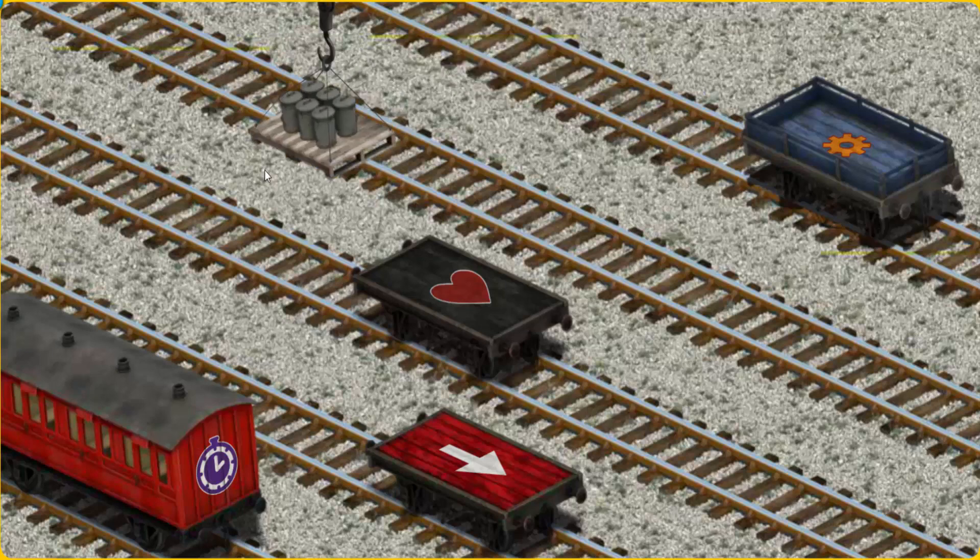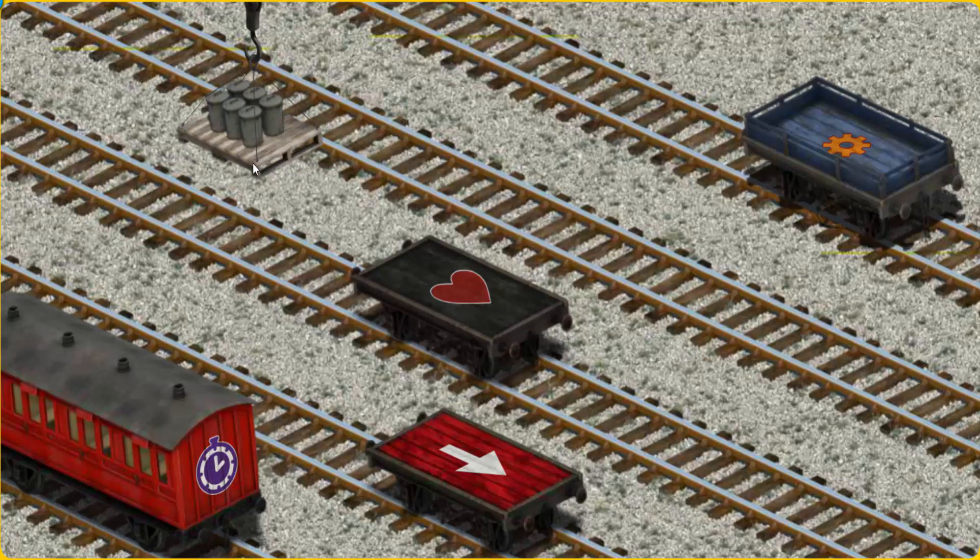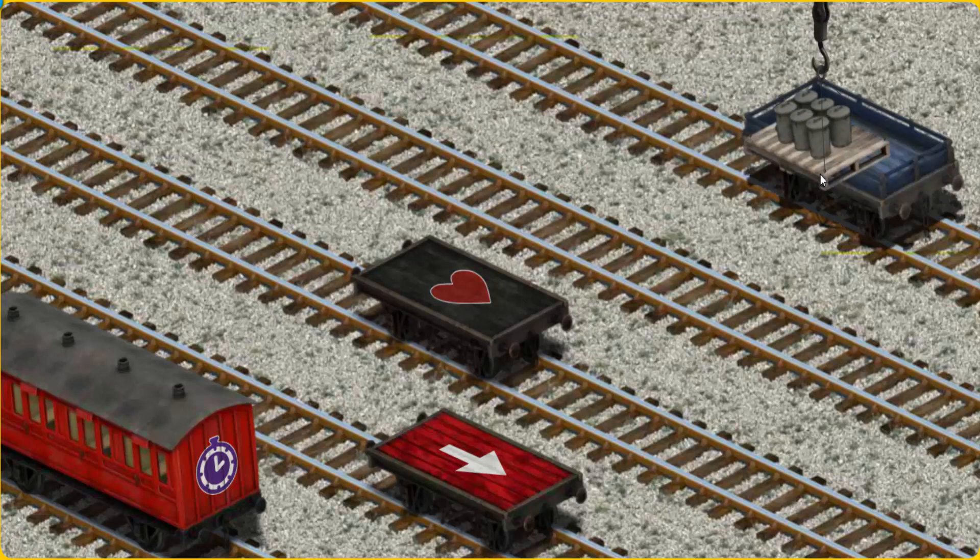Now the cargo must be loaded. Show Cranky where the blue flatbed with the picture of a gear is.